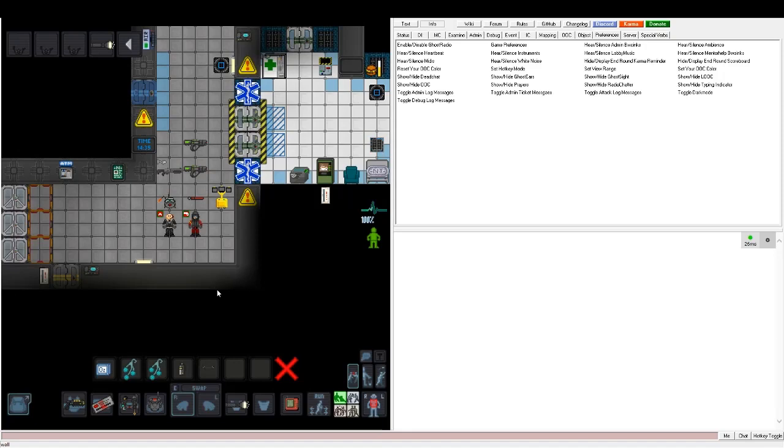The first situation is a shadowling threat. Shadowlings are eldritch monsters that thrive in the darkness. They're going to try to thrall all the crew until they become ascendant and destroy everybody.